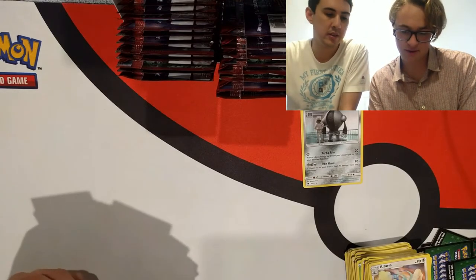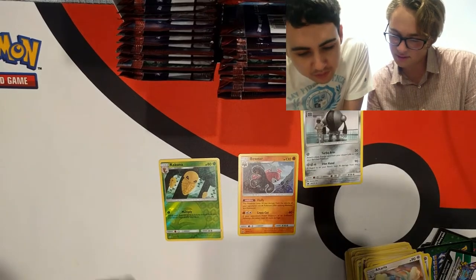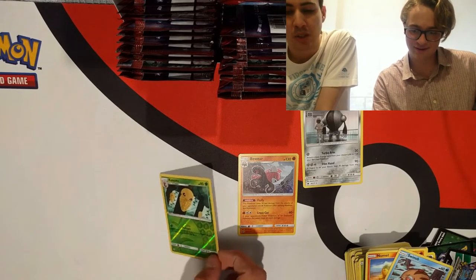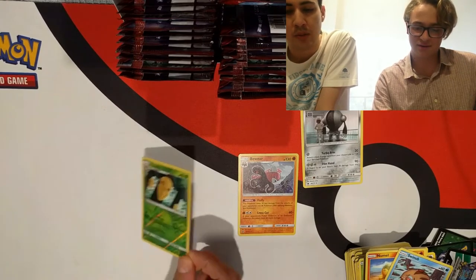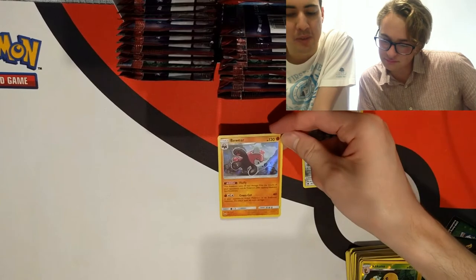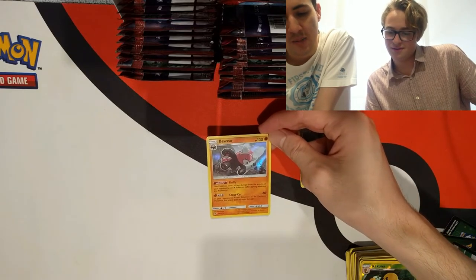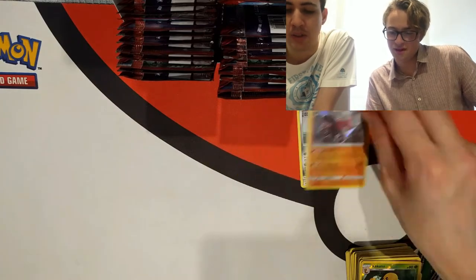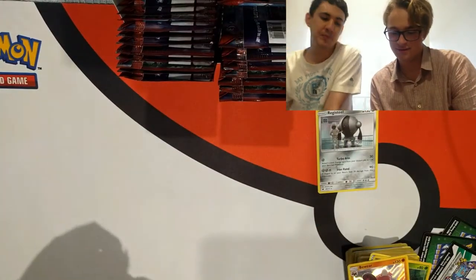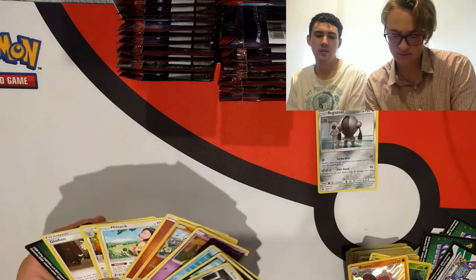Still no ultra rares — another Peeking Red Card. There's a Kakuna that's interesting: search your deck for up to three Cocoon Pokémon and put them onto your bench — basically Water Duplicates for a Cocoon. That's sweet, and there's obviously a Beedrill in the set. There's also a card that's good for pre-release but not great in constructed — non-fire Pokémon do 30 less damage to it, and it does 60 plus 60 more if the opponent's Pokémon is evolved. Two attachments, low HP, not really good enough.